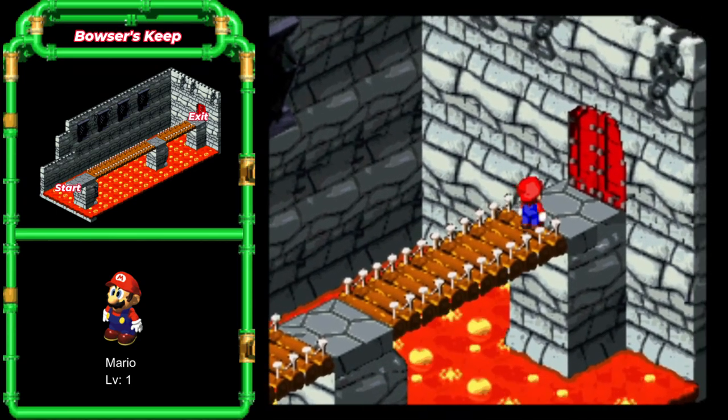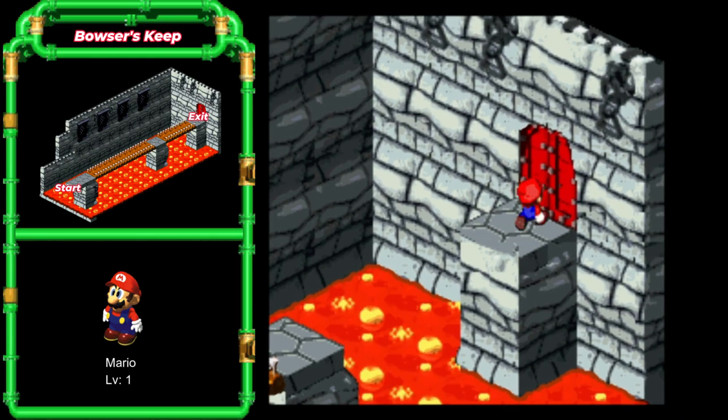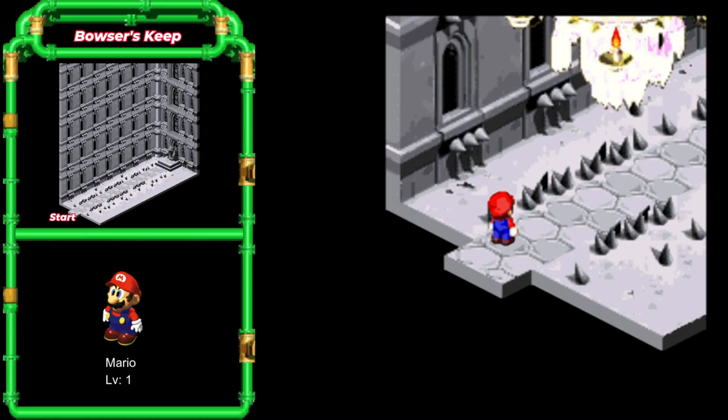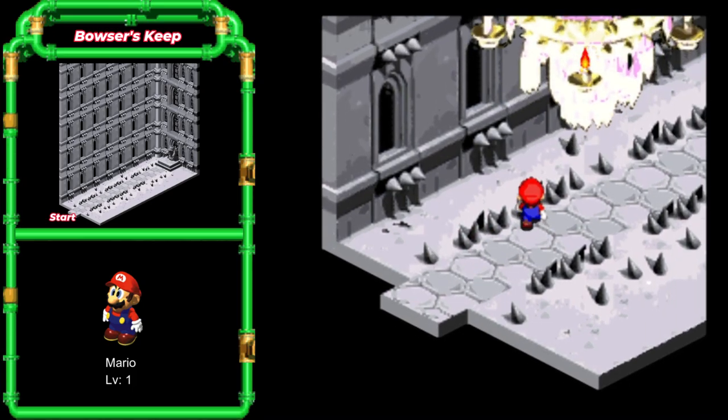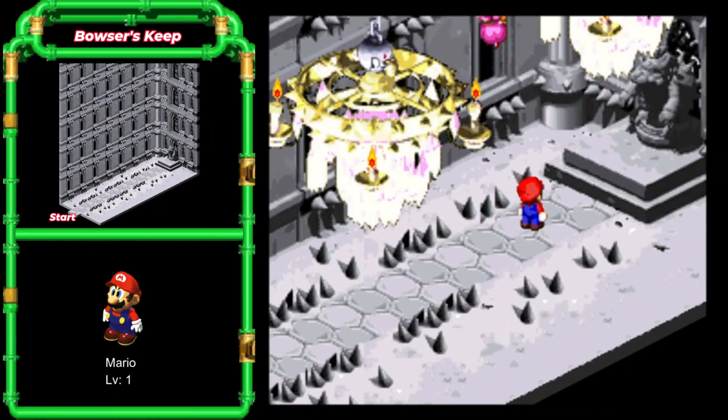Just got to cross the lava pit — the bridge. Mario, this trip is one way only. Through the red door. This room is fancy — look at them chandeliers. And those feet — why are there feet in the ceiling?